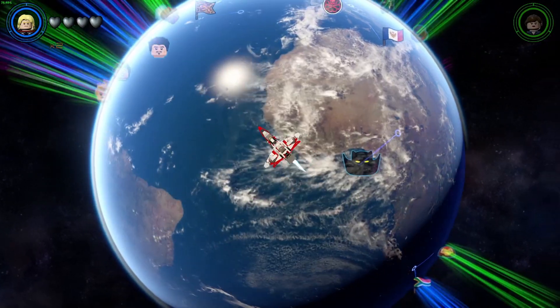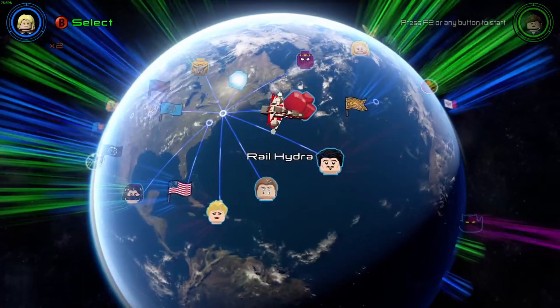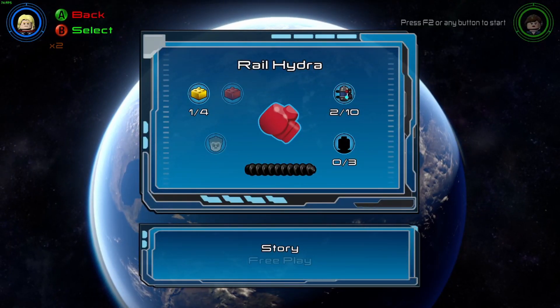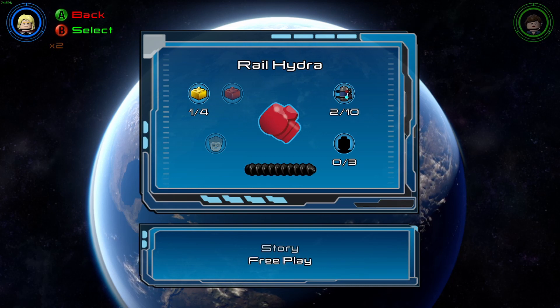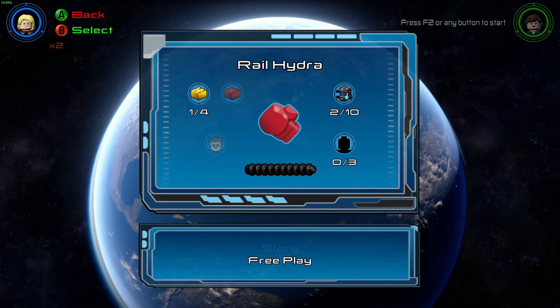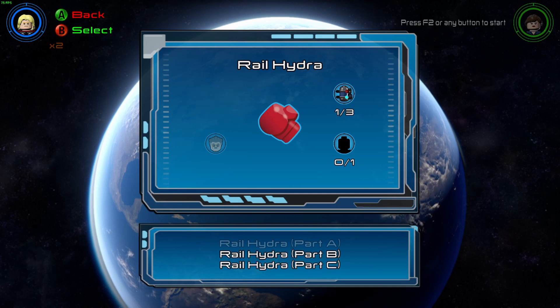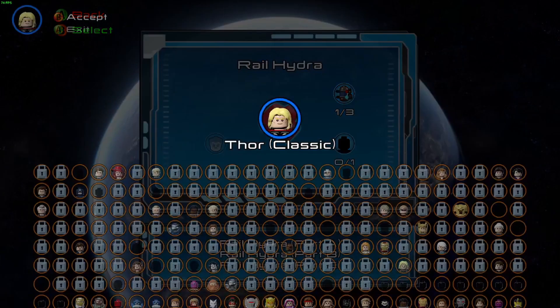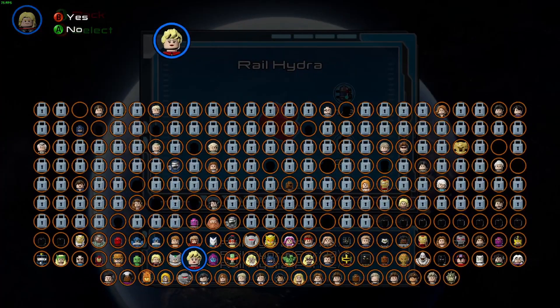Hello everyone, welcome back to Lego Marvel's Avengers. Today we are going to be 100% completing Hail Hydra. We've got 10 out of 10 minikits - we already have two - plus three characters: Stanley and Pearl, and also a red brick. I'll start off with Stanley and Pearl, the first character, and the first three minikits.